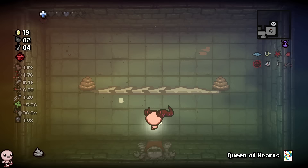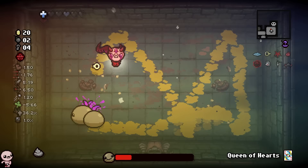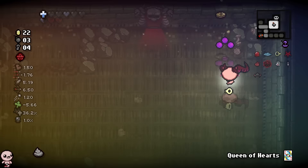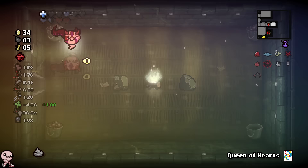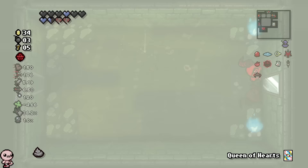Back in Afterbirth+ there was a drought of content because people would streak to the chest like crazy — I'm talking 900-plus streaks. When they rebalanced Repentance to make it a lot harder, I just appreciate that damage increase. Now I like having to use my brain to play Isaac. Turning off your brain has its times, but for Isaac specifically, streaking to 900 and going to the chest as Eden just wasn't fun.